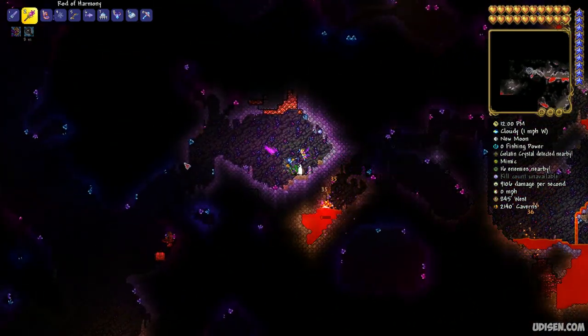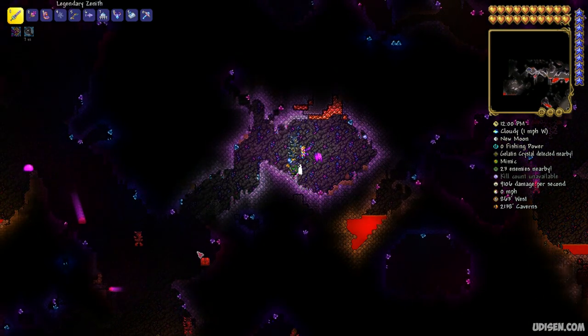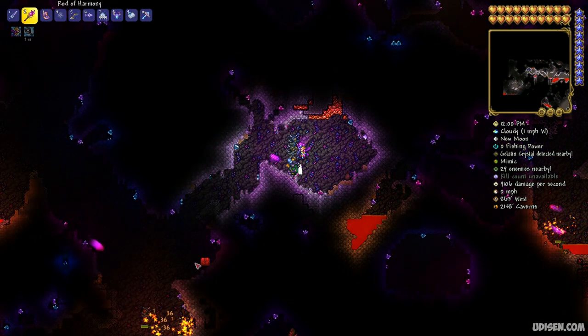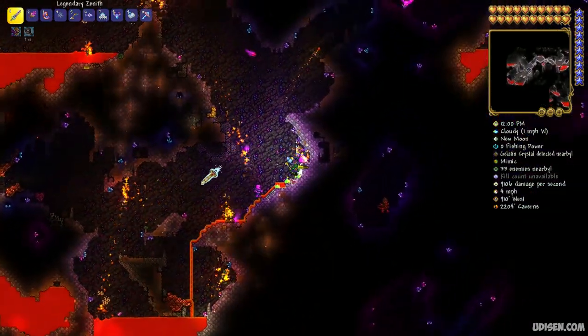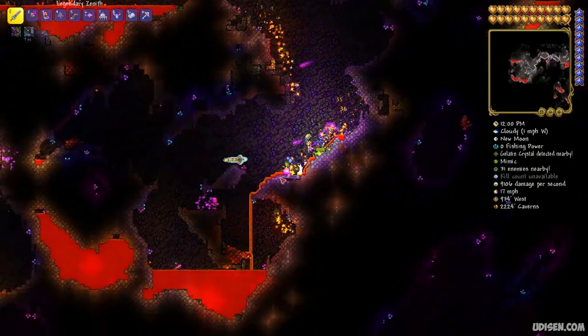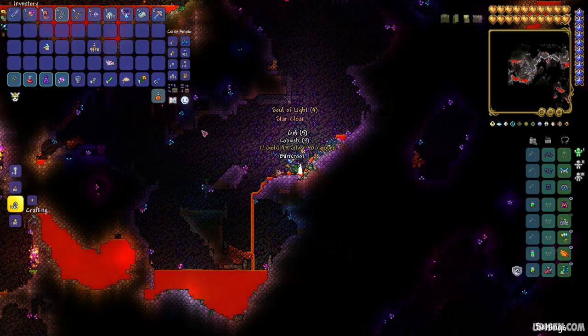I go to explore the underground system and try to find this fake chest. See? Red color around the chest — it is a fake chest, not a real chest. If you stay near this chest, it becomes a monster and tries to attack you. Or if you try to open it, this chest will also try to attack and kill you. It is the Mimic.